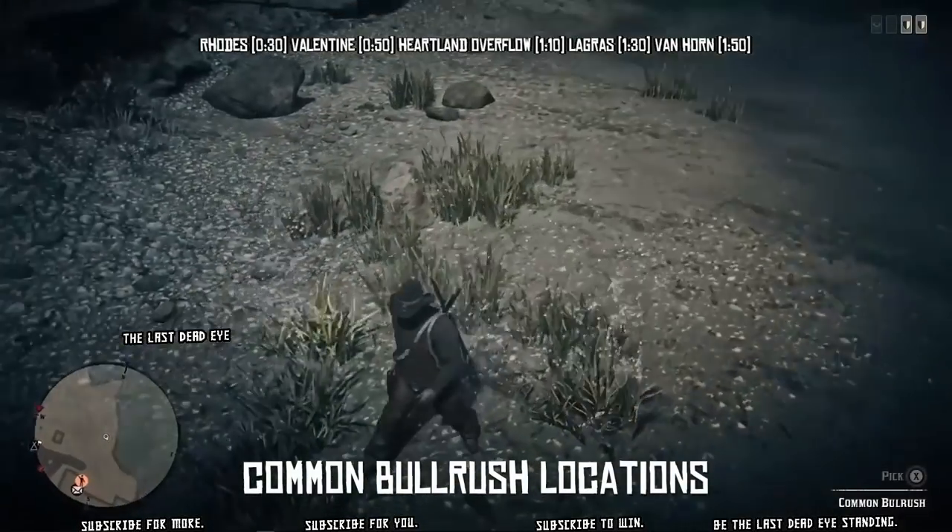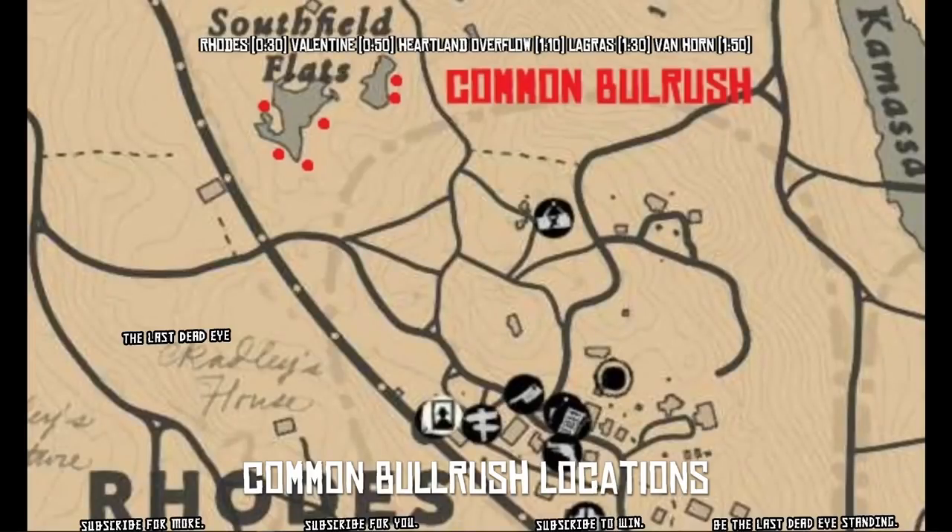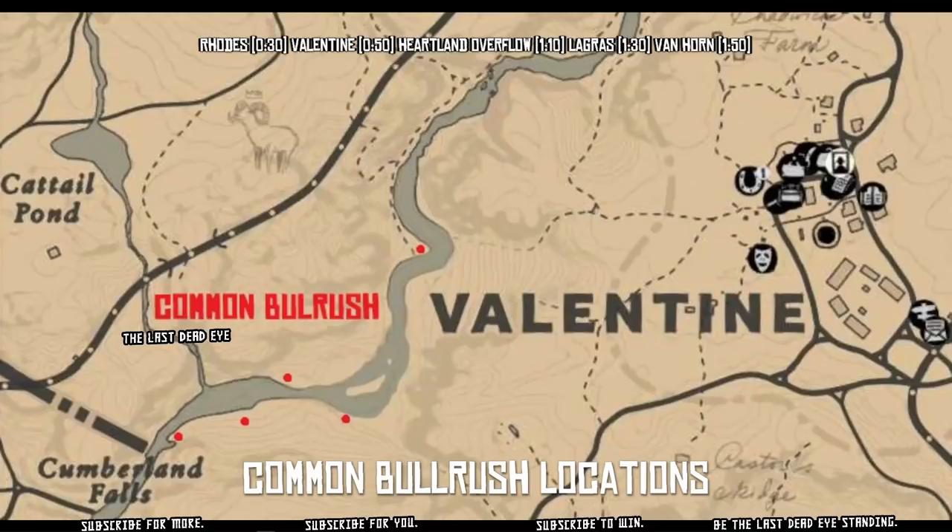I have five different fast travel points with 22 locations spread across all five, and there are four different maps I'm going to show you. We have roads at 30 seconds — up by Southfield Flats, all the common bulrush you're going to find is going to be around low-lying areas around water, because it's cattails — that's what common bulrush is.